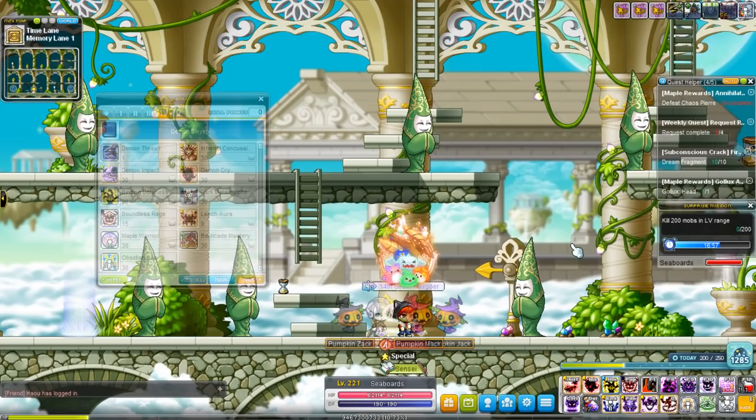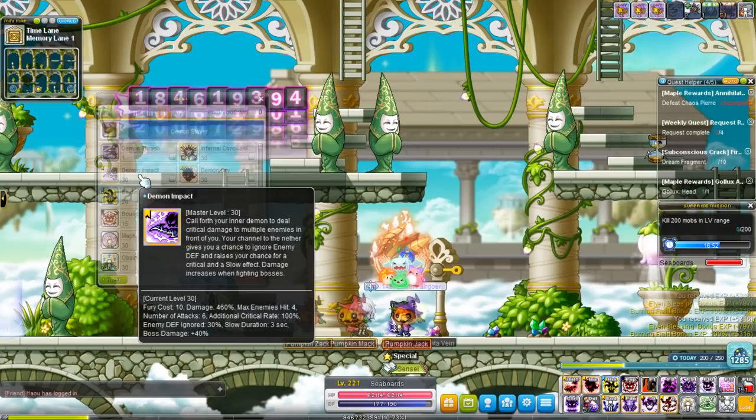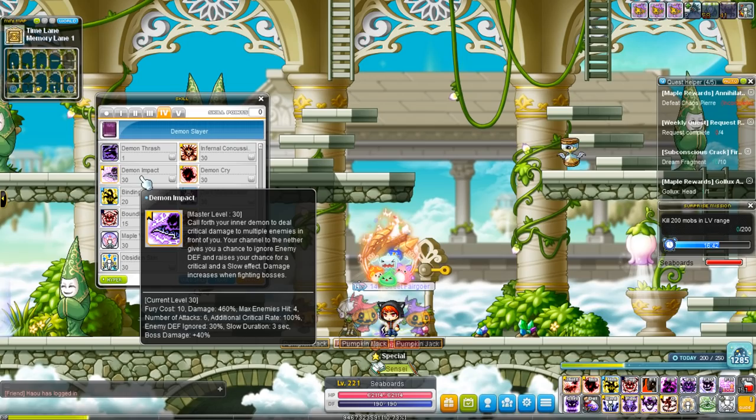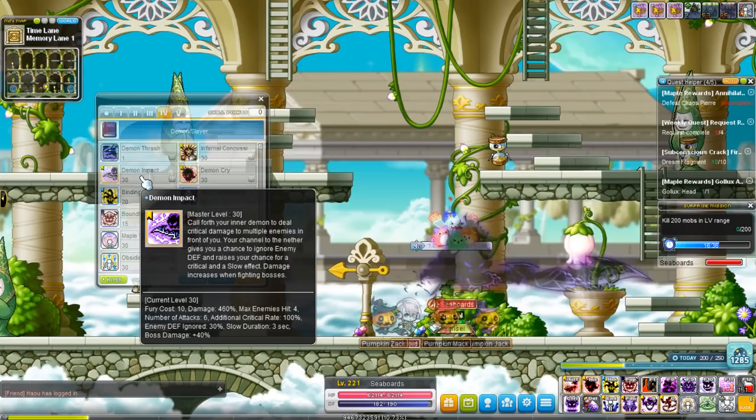Demon Impact is your main boss skill, not counting hyper skills. It's just a giant impaling attack in front of you that also has 100% crit rate and a 30% ignore defense component. It slows for 3 seconds, which I believe procs Insult to Injury. So it has a slowing component that does affect bosses, and it also does 40% more damage to bosses.